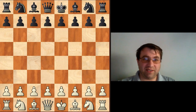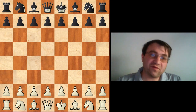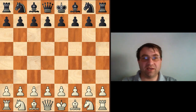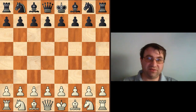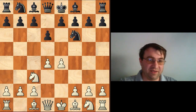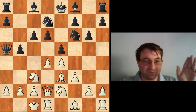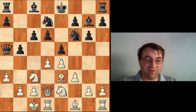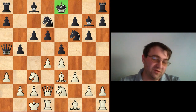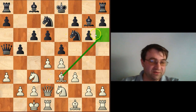This next game is an Anand game — Anand versus Smirin, played back in 1994. This is going to be a slightly different strategy: the black king just stays in the middle. So we've seen the king castle queenside, we've seen the king castle kingside, and in this case we're just going to see this king kind of stay straight in the middle. After e4, d6, white plays the 150 attack, but this time we expand on the queenside, and then after castles queenside we have bishop g7. But notice that the black king hasn't really castled yet — this is kind of very similar to what Topalov was doing.